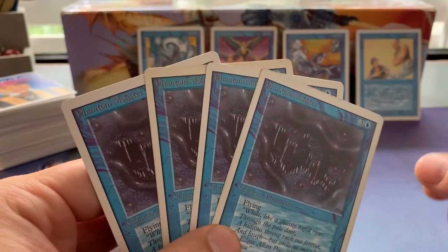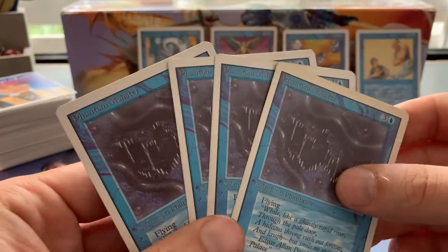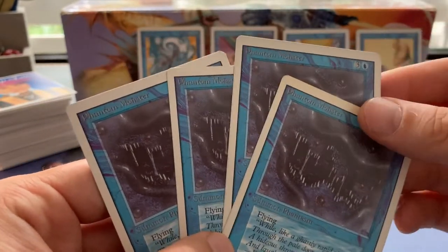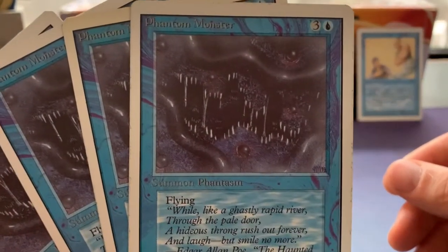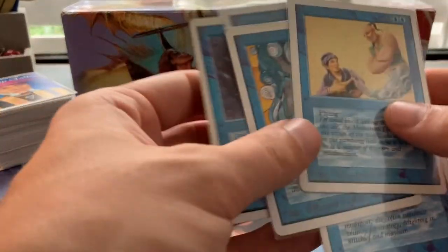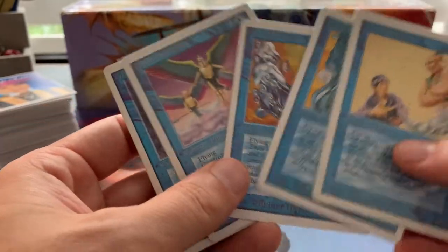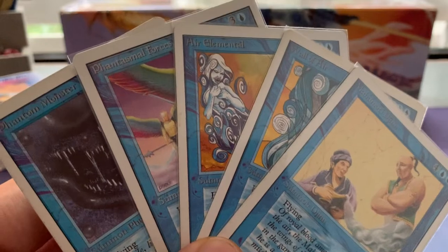Look at that. Oh, this one's a bit yellow. But I mean look at it though — one blue and three, three-three flyer. Very gruesome art, and I can add it to my flyers collection. I think I'm now complete when it comes to the blue flyers in the core set. Isn't that just a beautiful picture?